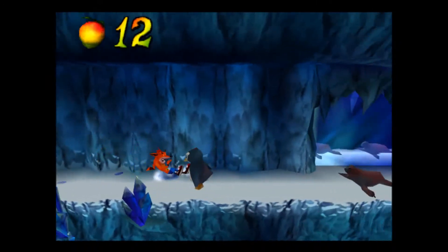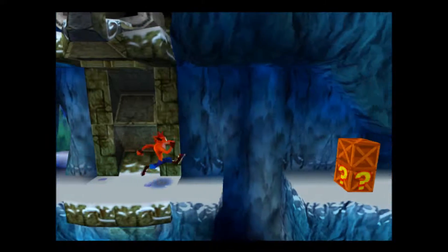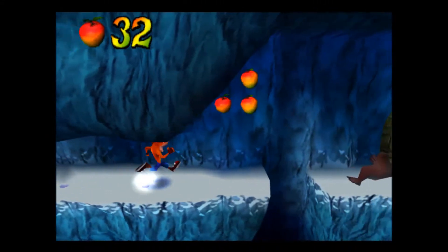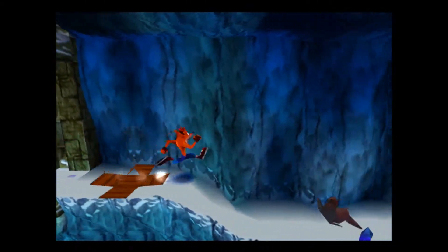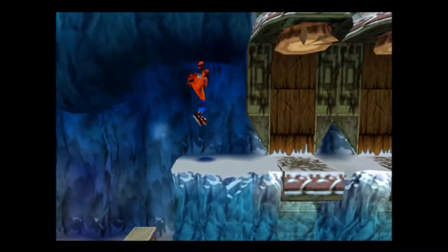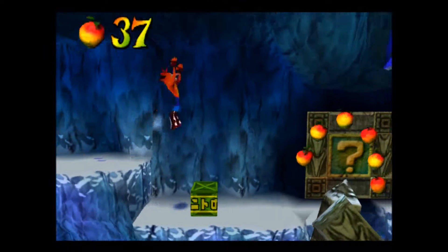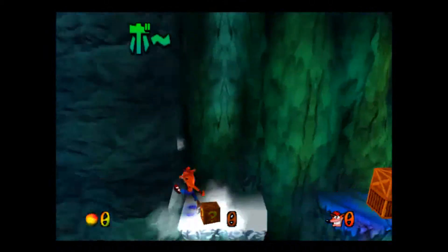That's where you just have to hit that checkpoint and body slam those sets of crates up ahead. Then there are 2 seals to kill and then another seal to kill up here. Another checkpoint, and I will not get that gem because I want to see if there's any other masks that talk inside that red gem route.